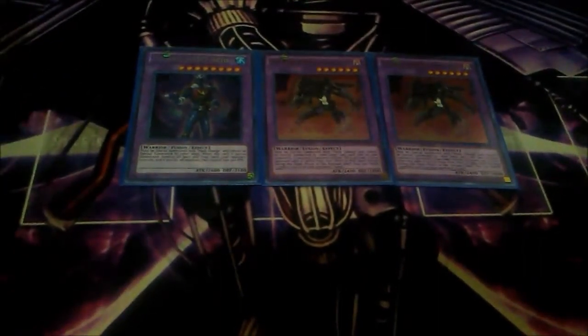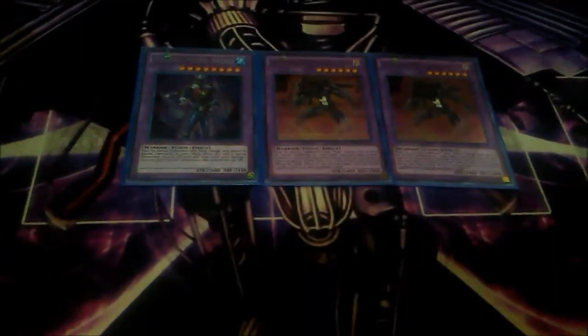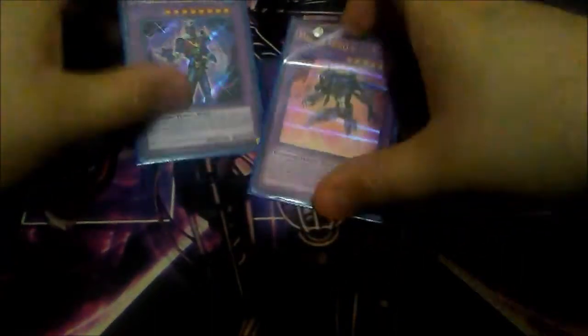Acid is also pretty good — that's why I play Bubbleman, for the Acid play as well. Acid is like a Harpie's Feather Duster on legs: it blows away your opponent's back row when it's special summoned via Mask Change. There's also a great combo with Absolute Zero and Acid, so you can get both effects to clear all the cards on your opponent's side of the field.